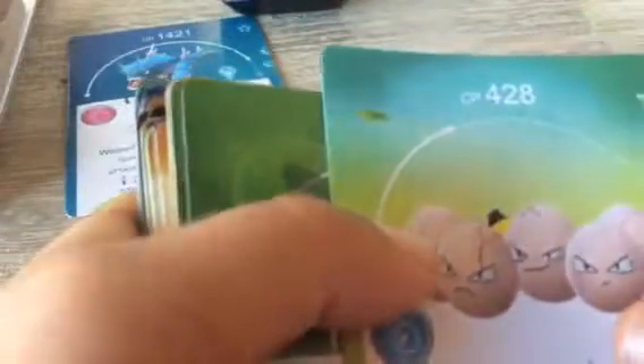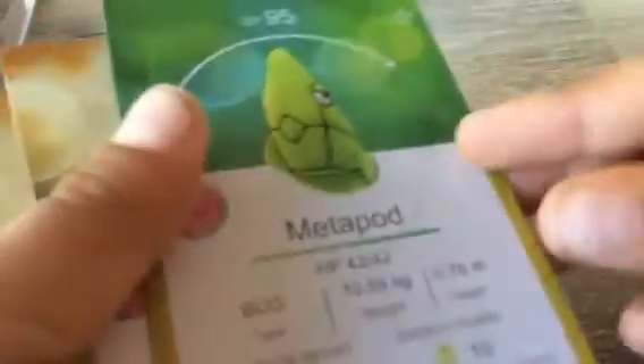Tangela, CP 683, Grass type. Exeggcute, CP 428, Grass type. CP 130. Beedrill — Bug and Poison. Metapod, CP 95, Bug type.